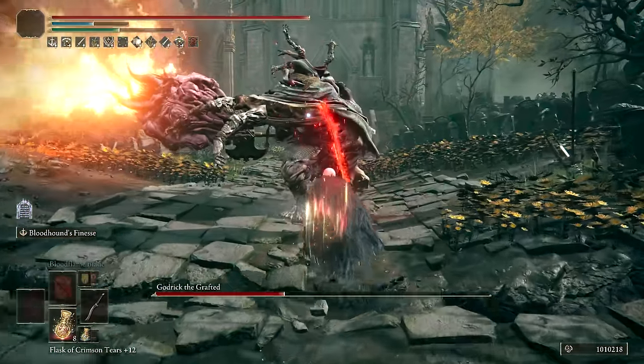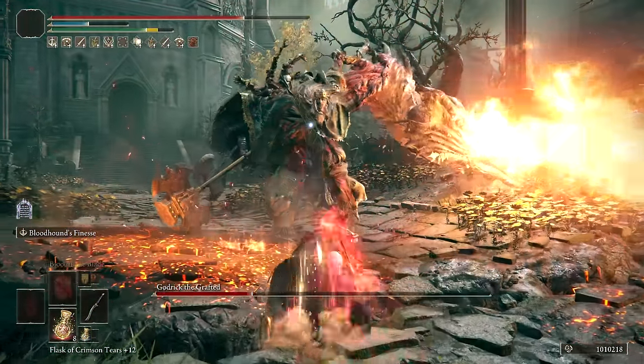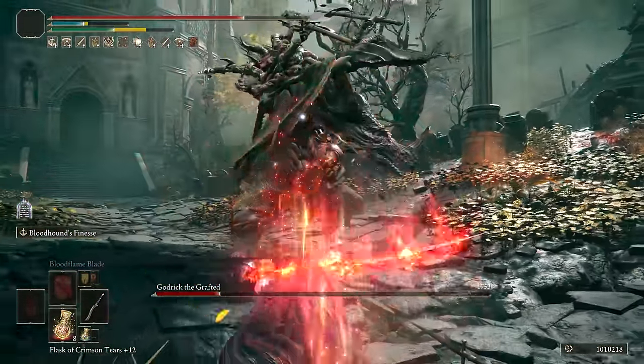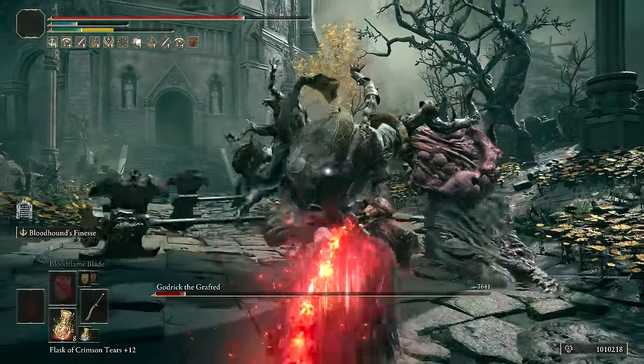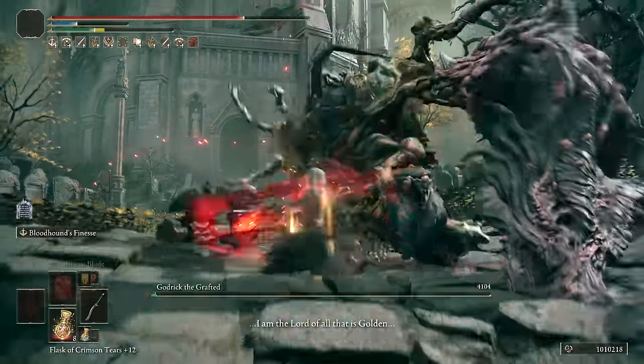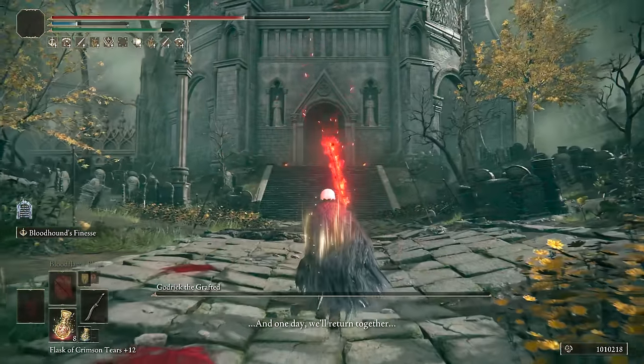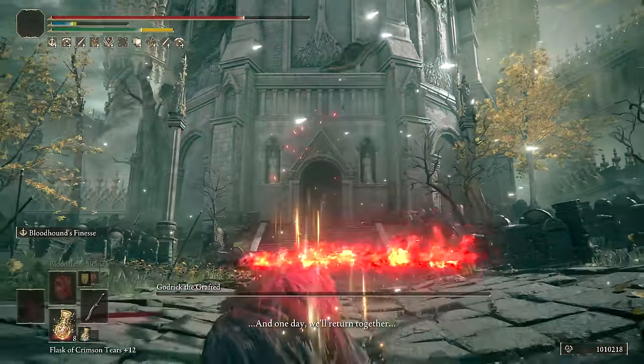You can use all sorts of different greases and buffs — Bloodflame Blade is probably the best one, but keep in mind there's a lot of versatility there. It's an epic weapon, no doubt, and we're able to get a posture break. I was messing around with different armor during the Godrick fight, so I'll show what I normally run for Bloodhound's Fang.